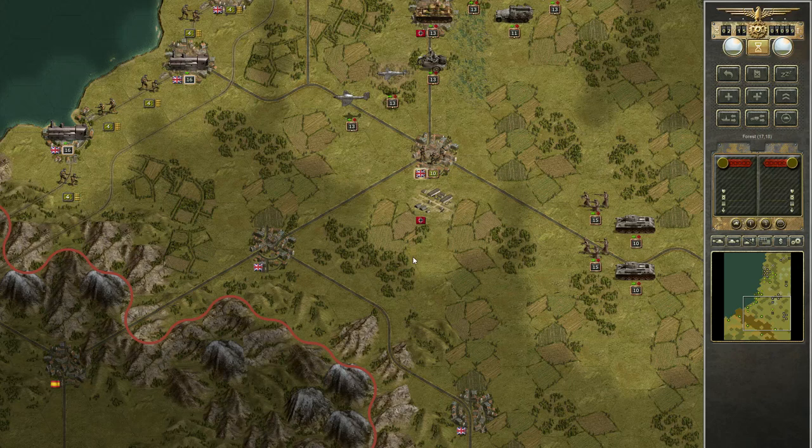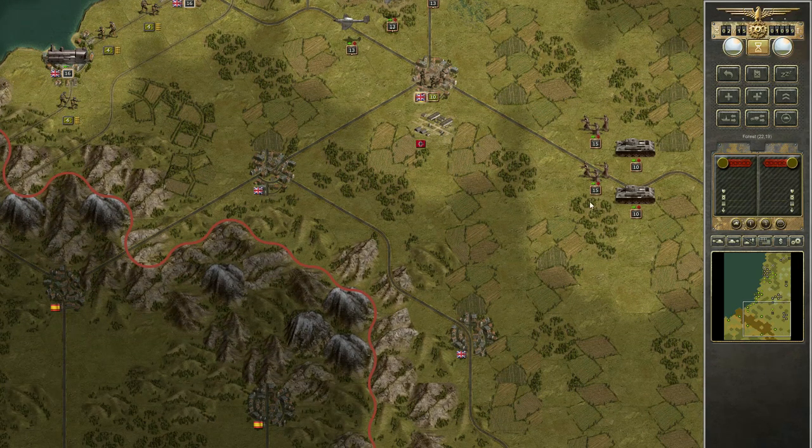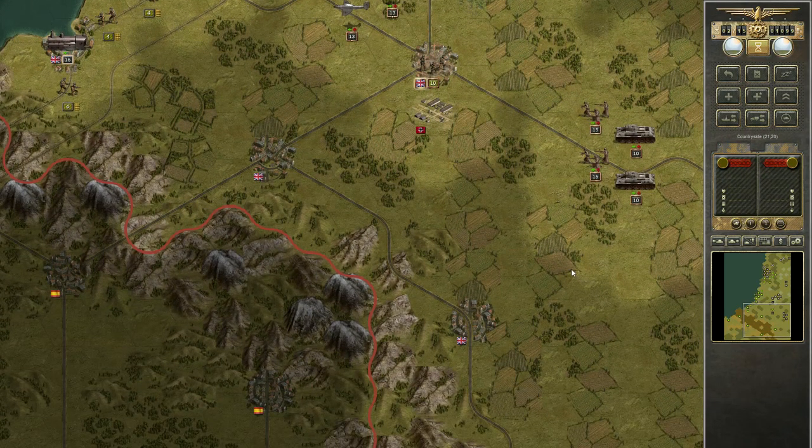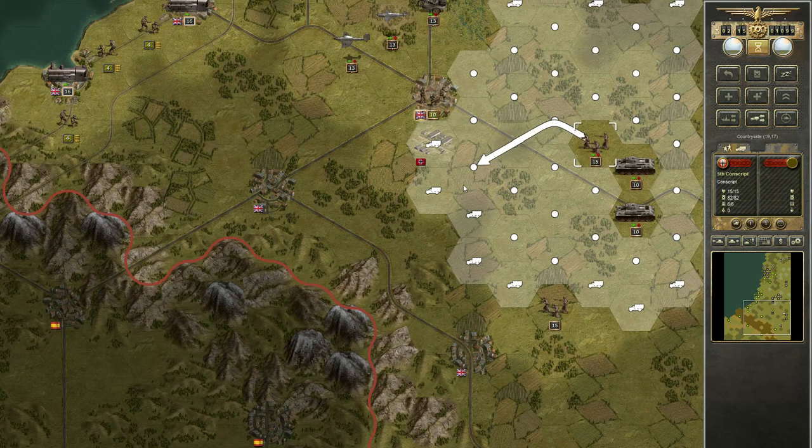The tanks — they need to hit with this as fast as possible. A lot of artillery. I have some reinforcements over here, so this is quite nice. Some conscripts. I don't know what is over there. There is something over there.